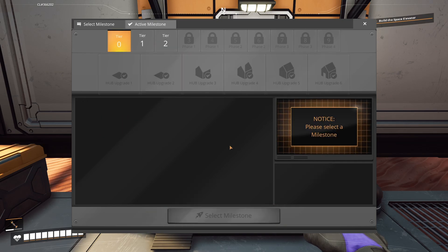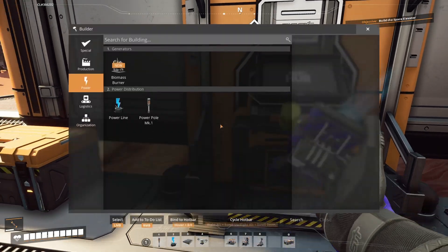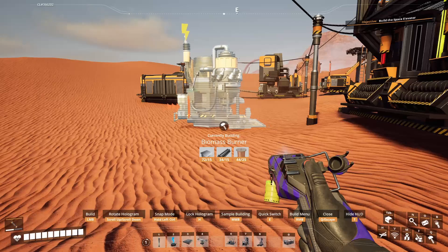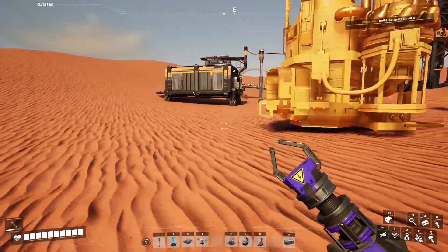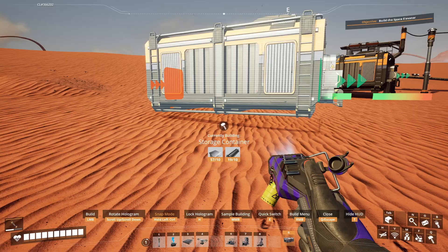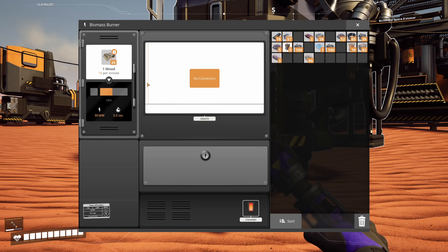We're also going to want to make a new line for iron rods. There's an iron ore node just over there. When you do something like this, bring the power poles with you directly. Power lines can get pretty long but at some point the wire gets too long and you have to stop and add an intermediate pole. OK we're missing some power — oh, the fuse has blown. We're probably out of leaves.